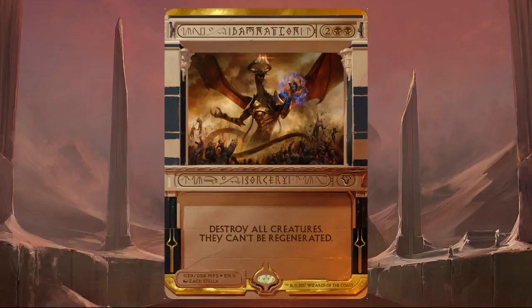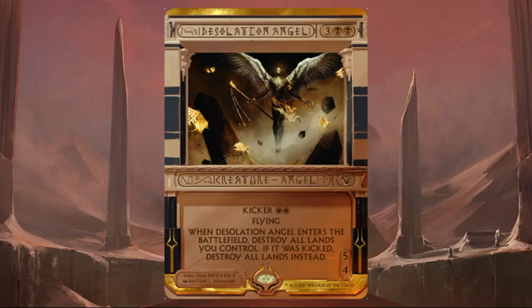Damnation — one of the best board sweeps ever, based off Wrath of God. Super economical at four mana, and since you have it and your opponent probably doesn't, you can play around it to stabilize if you fall behind. Desolation Angel is a 5/4 flyer, but paying just five mana unfortunately also loses all your lands. If you can pay two white, two black, and three, it destroys all lands instead — you have to be ahead to take advantage. It's a tough mana requirement in sealed, and it might not make the cut even if you're lucky enough to open it, but you still got an invocation.